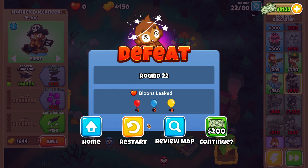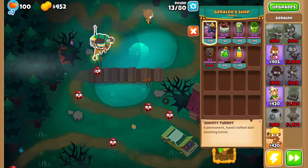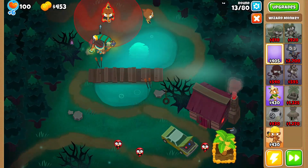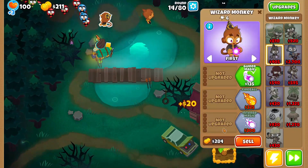You know what, we'll just restart — that was a bad run. Alright, so what we've done is moved Giraldo over here and we have our dart monkey up there. I'm gonna put a wall of fire up in the front.